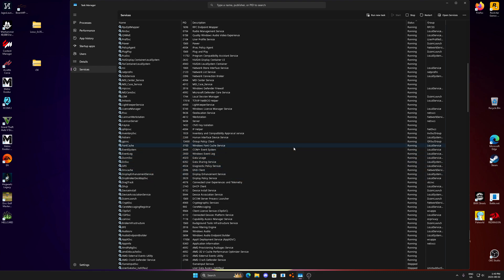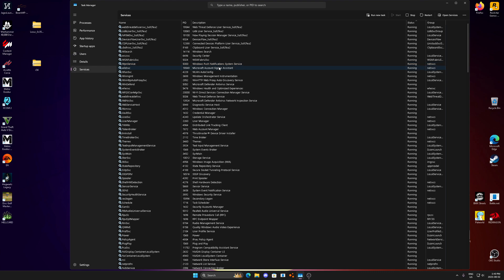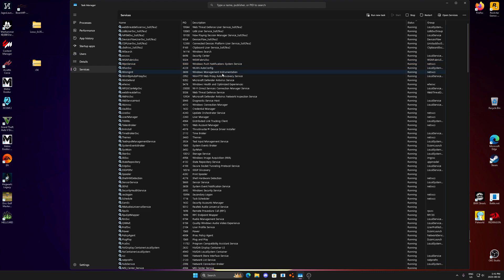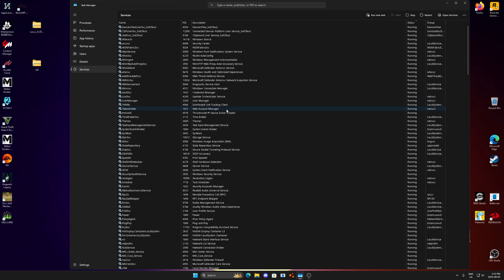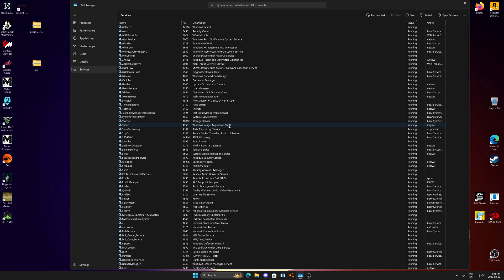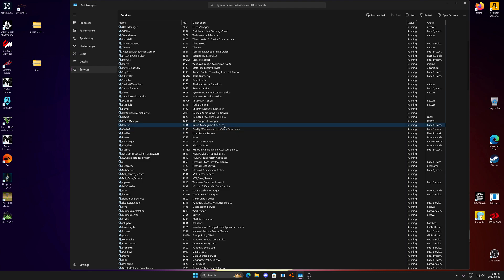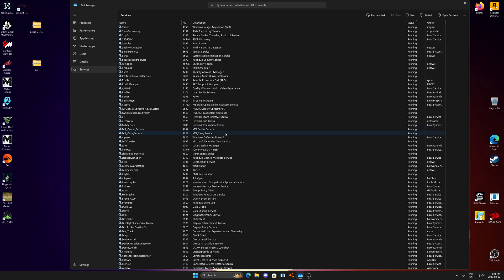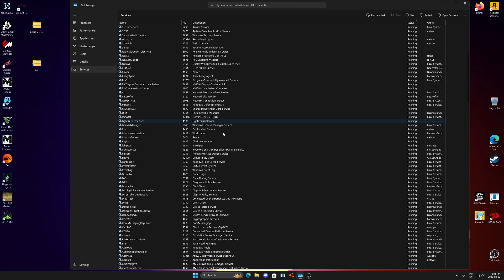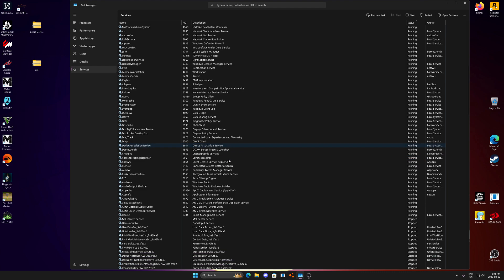If something stops working after disabling a service, you probably disabled something you shouldn't have. Windows Notifications — turn that off. Microsoft Account Sign-In — turn that off. Wi-Fi Direct — I don't use Wi-Fi, turn that off. System Main — don't need that. Radio Management Service — don't need that. MSI Center — turn that off. Device Install Service — we're not installing any devices, don't need that.